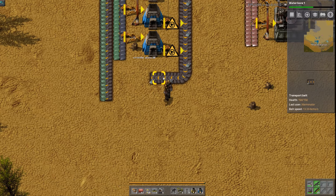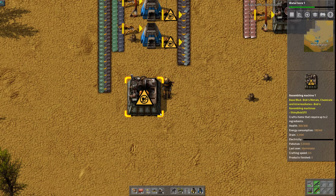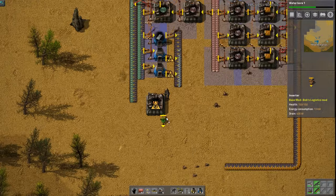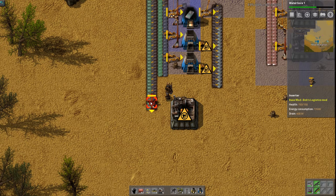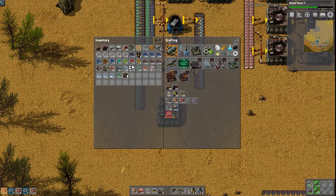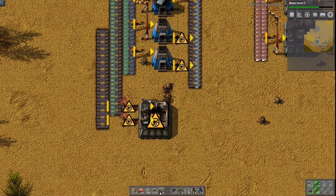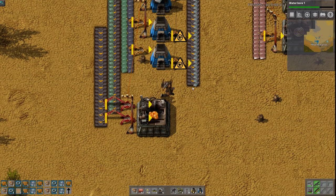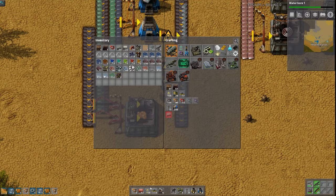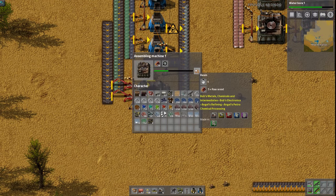We need solder plate on a belt with resin to make solder. For the resin, which is just made from wood, we can take this assembler and make resin. It takes five wood for one resin - I did not realize that. That's actually just horrible - that's gonna be a problem. Looks like wood almost needs to be on the bus, which is awkward. This is actually the first time I'd be busing wood.